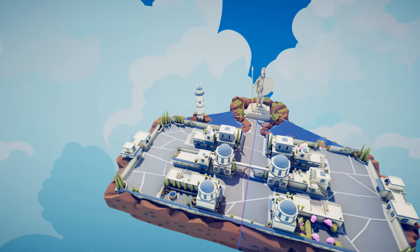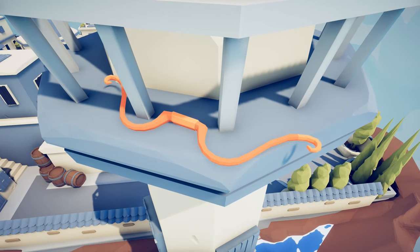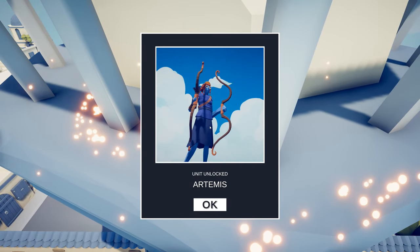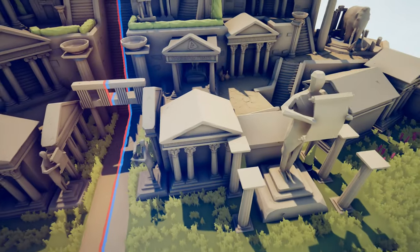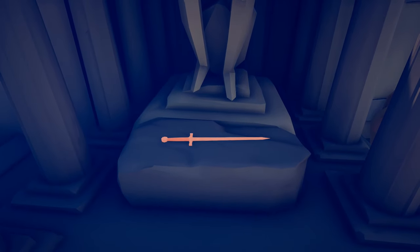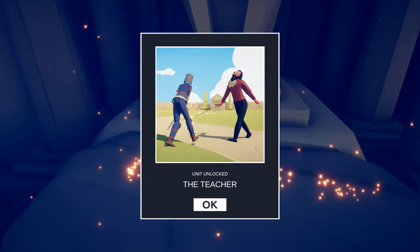Now go to the Ancient 1 map — hidden in a tower over here you'll be able to find the secret unit called the Artemis. Get up next to this bow, it's going to start glowing, and eventually you unlock the Artemis. The next secret unit is on the Ancient 2 map — hidden in this building you'll see a peculiar little sword next to the statue of a thinking man. Get up next to it, it starts glowing, and boom — unit unlocked: the Teacher.